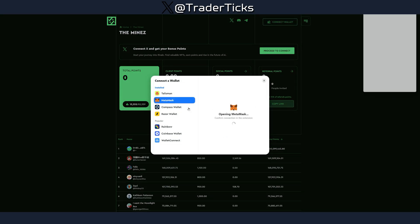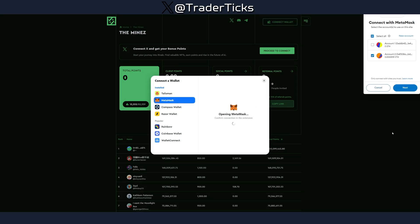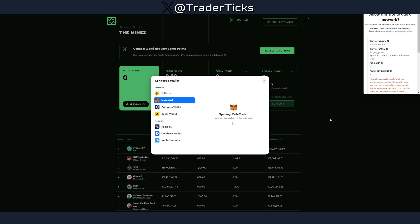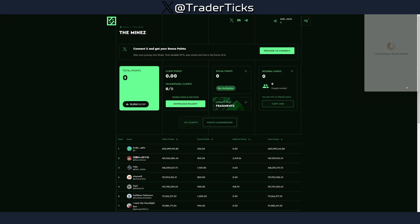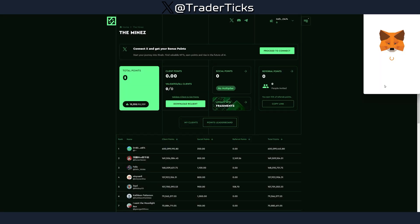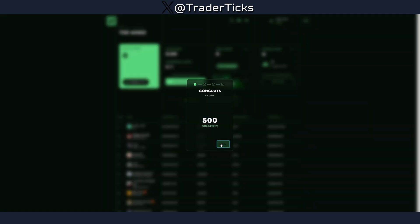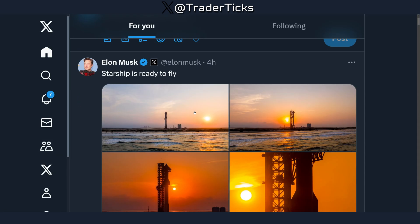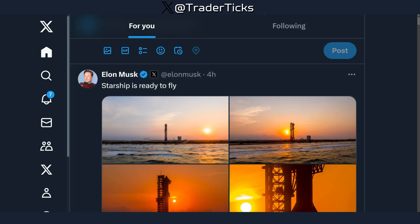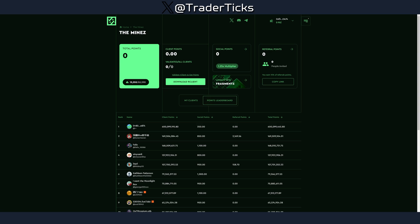Step one: visit the dashboard, connect your wallet using MetaMask, and also connect your Twitter/X account. Make sure to follow Rivals Network on Twitter/X. By connecting your Twitter/X you get 500 bonus points. You also get a multiplier and can tweet about it to increase your points allocation.